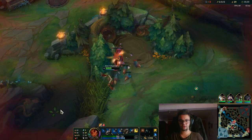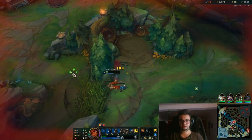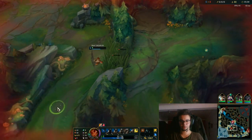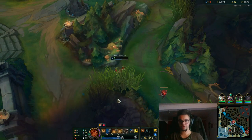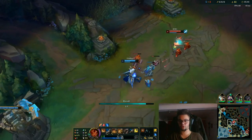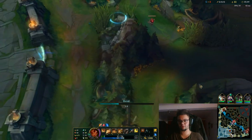Because if the enemy jungler kills you, you're not going to go very far. Getting the red trinket is actually part of your survival — because if you clear wards, they have no idea where you are. So you can use it defensively, you can use it offensively, you can use it in more ways than you can ever imagine.